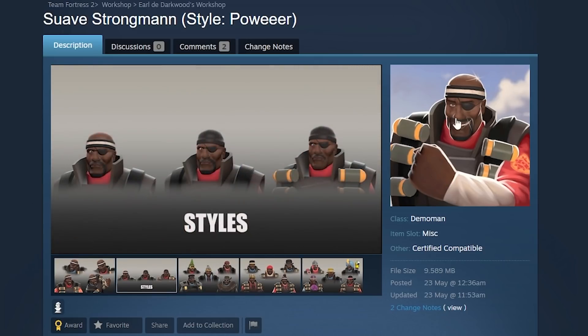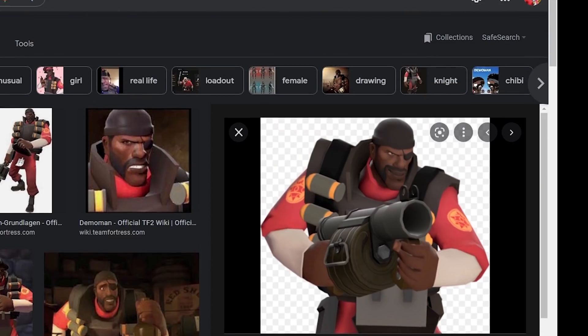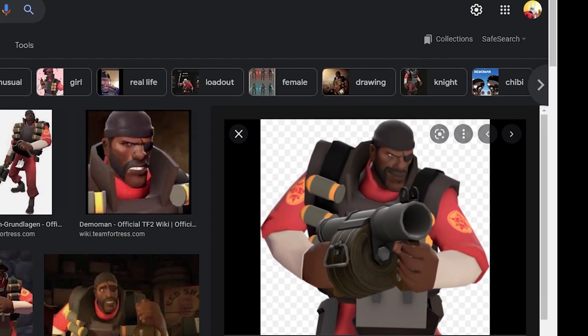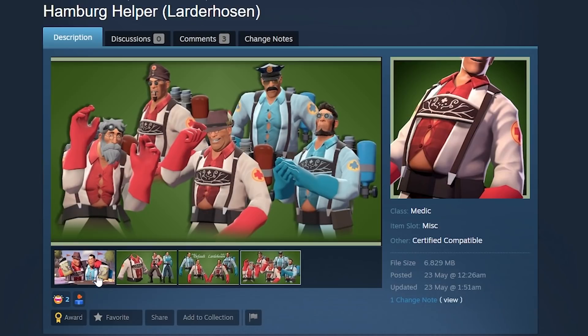Next, Suave Strong Man — there are three styles, one of which makes him bald, which is my favorite. I guess this is really about the jawline, but I'm mainly here for bald Demo. He's usually wearing a cap and not bald, so that would be cool to have.